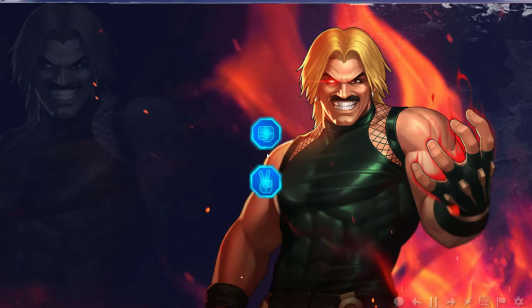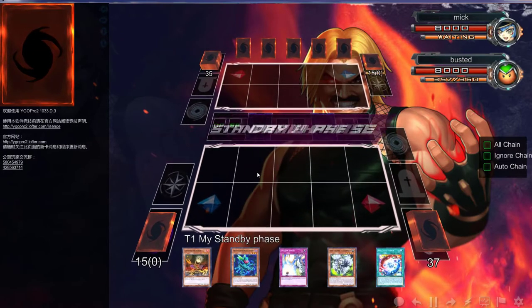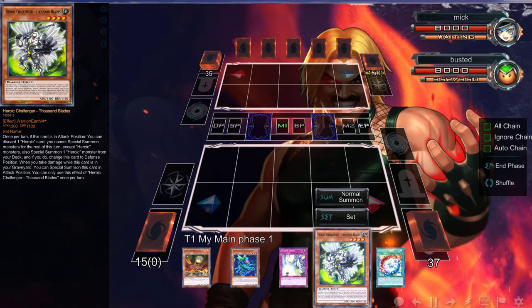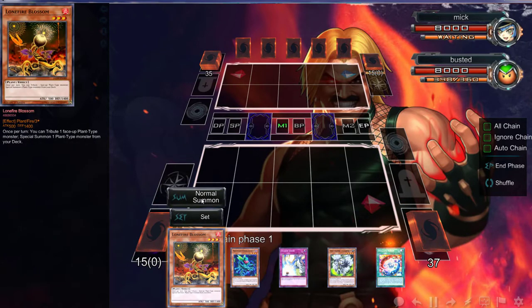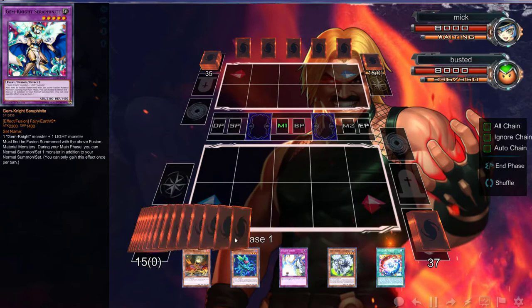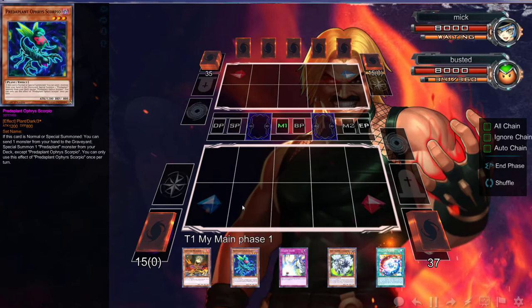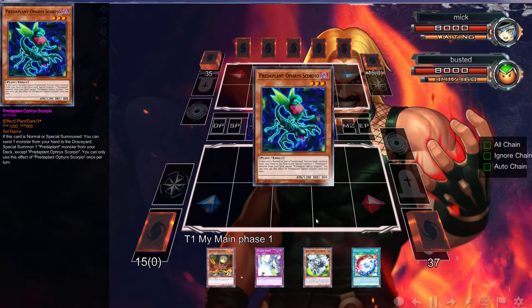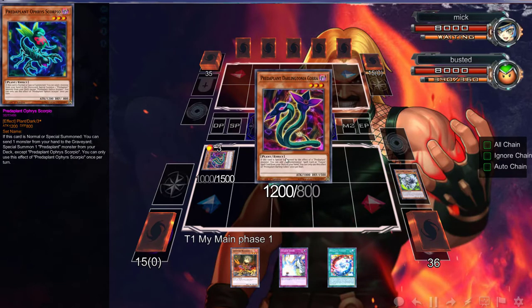All right, so what is going on today folks — we are going in with some Link Zombies, Link Plant Zombies. You guys did want to see the deck and we opened up — we did not open up the card we needed, but I feel like it's okay because I could ditch this to get what I need. I need to stop summoning in the middle because that hurts me a lot more than I think. Let's just start putting things over here.